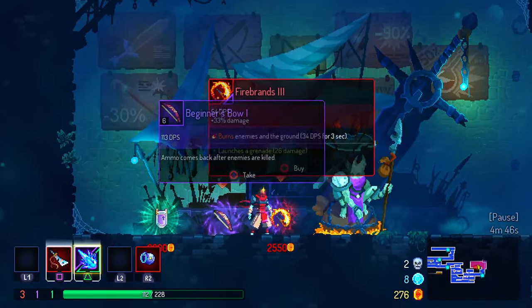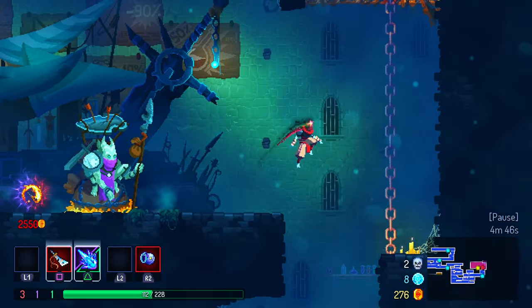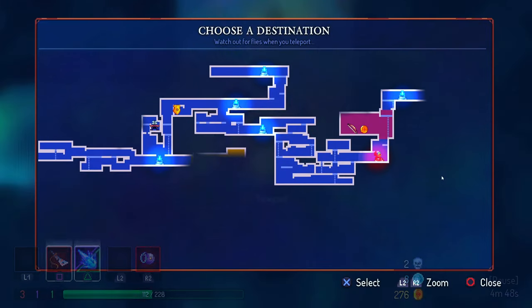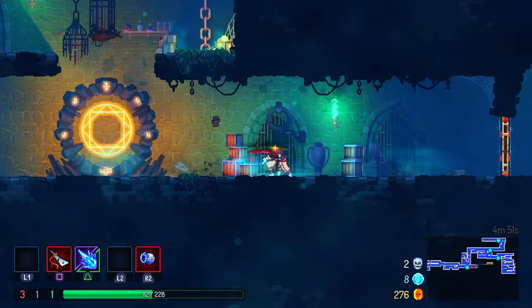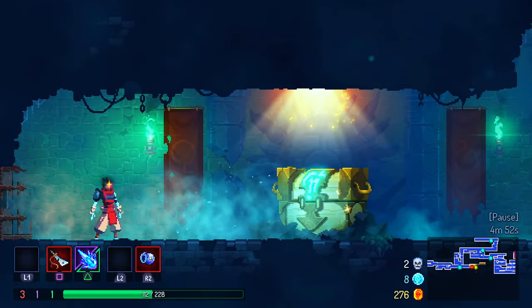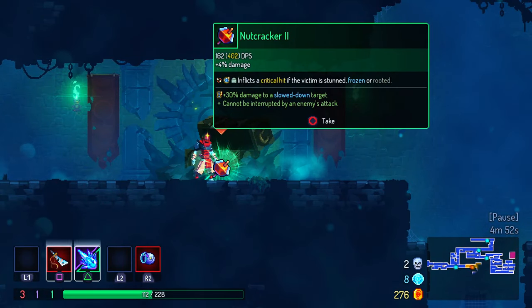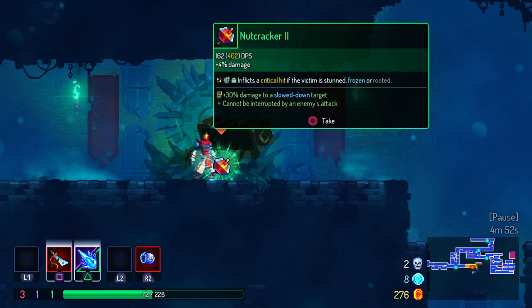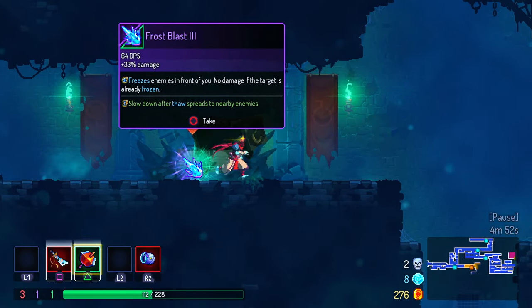I'm gonna give up the bow. So what's happening with my bow here? Can I sell it? I guess not. There's another room - a yellow one. Let me check that out. It's a treasure chest. What are you? Nutcracker. It's good damage, no? I just spent money. What's happening now? I'll give up the Frost Blast. Damn it.